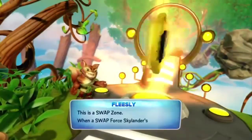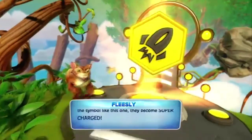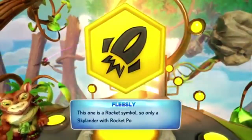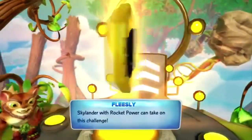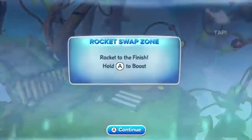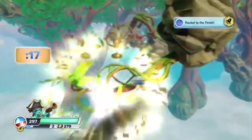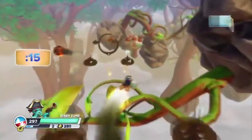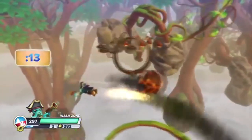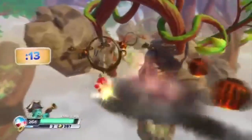When a swap force Skylander's legs match the symbol like this one, they become supercharged. This is a rocket zone, so only a Skylander with rocket power can take on this challenge — just hold A to boost and reach the finish. My co-op partner was panicking about how to control it, and I'm thinking 'it's really not that hard — I've done it before.' He gets it after a few tries though.